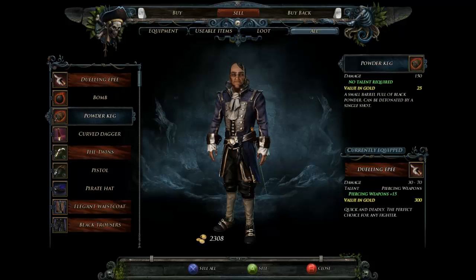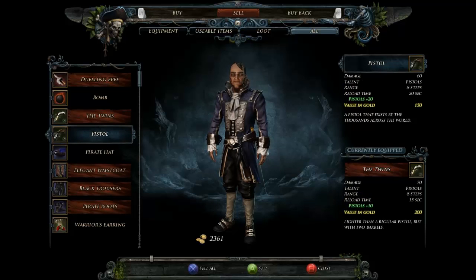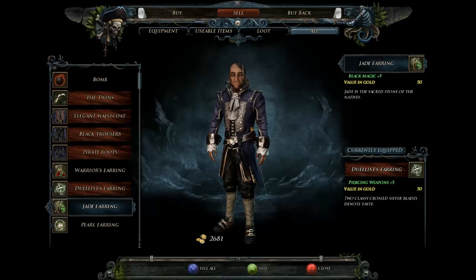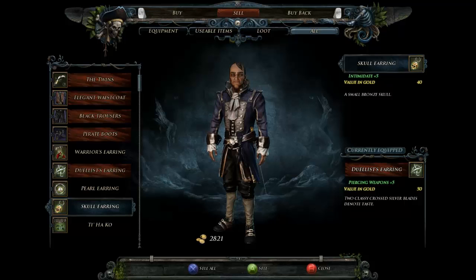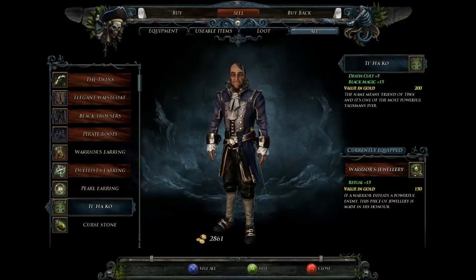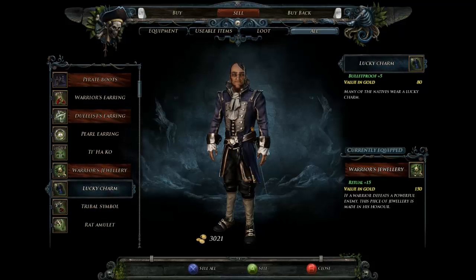Bomb, powder kegs — I don't use them. Curve dagger. Pistol — no need to use that anymore. Pirate head — I like mine better. Warrior's earring — going to keep that. Sailor's earring — never going to use that. Jade earring — never going to use both of those. Silver tongue earring — going to keep. Rogue's earring, dirty tricks — never using. Intimidation plus five — no. T-ha-ko — I'm definitely going to keep that one.